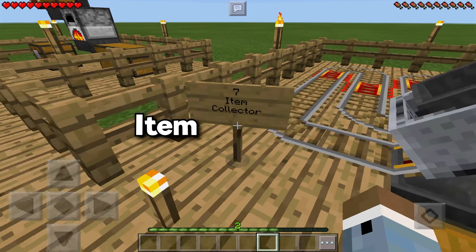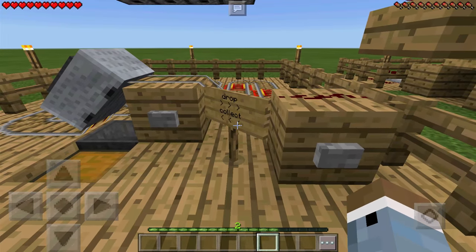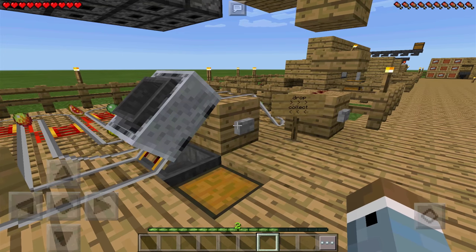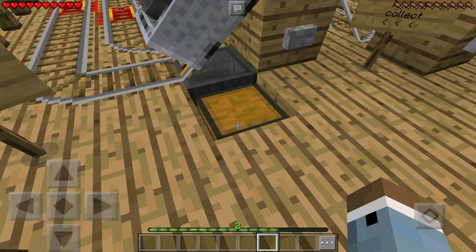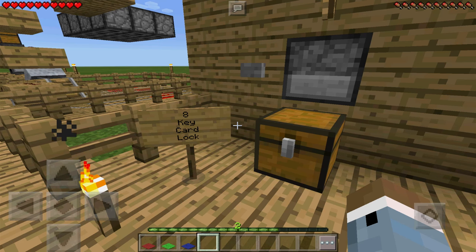Next up we have an item collector using a hopper minecart. Basically, if there are items all over the track — slime balls, melons, blaze rods, magma cream — the minecart will sweep them all up like a vacuum. Then it'll dispense them all into the chest once it lands. Very, very cool.